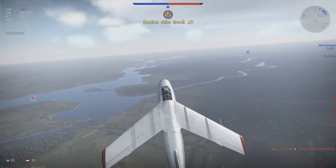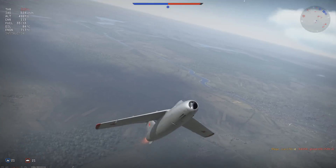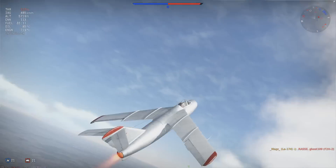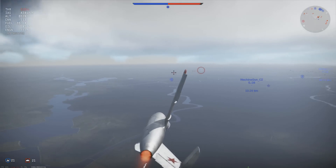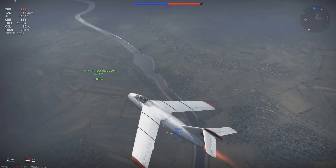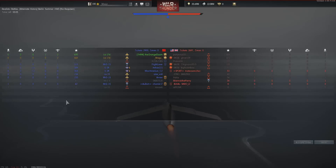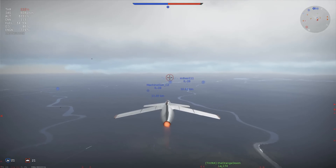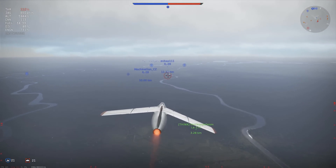Once again, throttles wide open, pull back into the vertical, gain as much altitude as I can, ready to engage. But at this point I've only just realised there are actually only two enemy aircraft remaining — the entire enemy team has been pulled apart. As we cruise back towards the rest of our team trying to find these last two aircraft, now seems like the perfect time to talk about the real LA-174 / LA-15 in comparison to the one we see in game, and the problems I had with its old flight model.